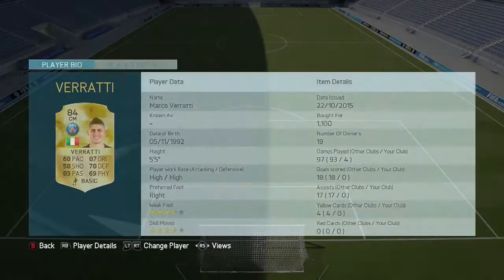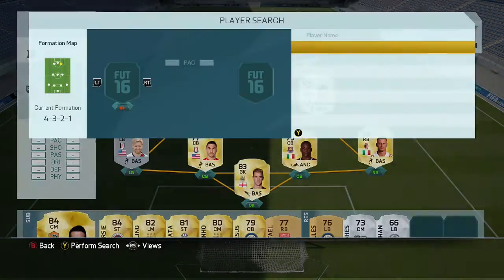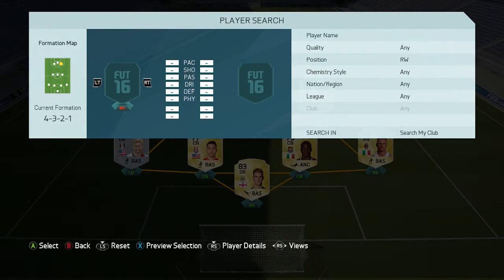Next to him to finish off the midfield, we do have Marco Verratti. He's got four-star skills and high work rates — kind of a box-to-box midfielder, does a bit of everything. Could do with a bit more shooting, but yeah, terrific card — 70 pace and nearly 90 dribbling.